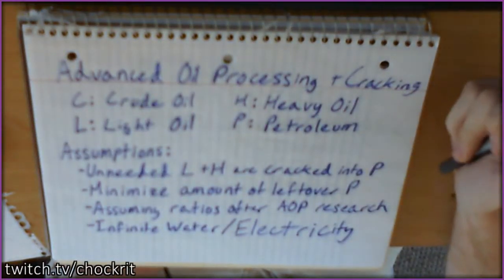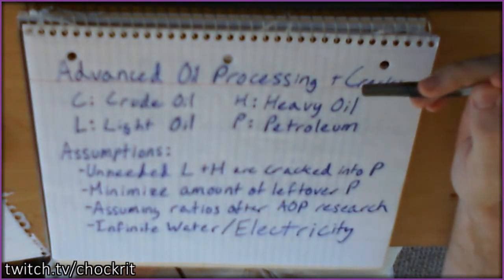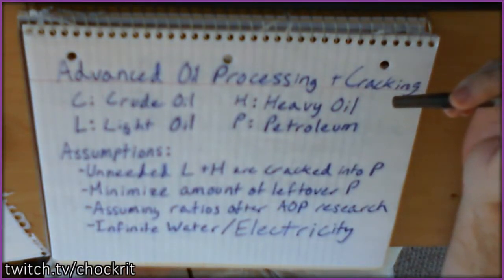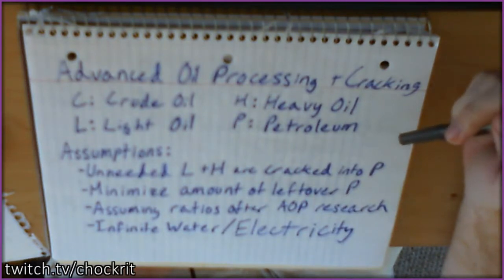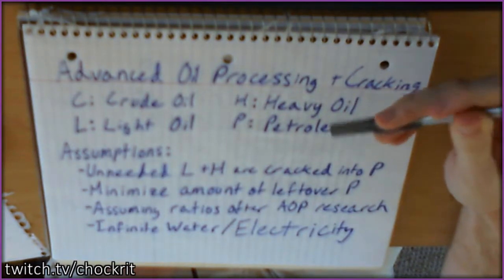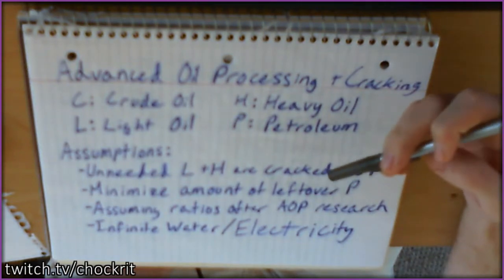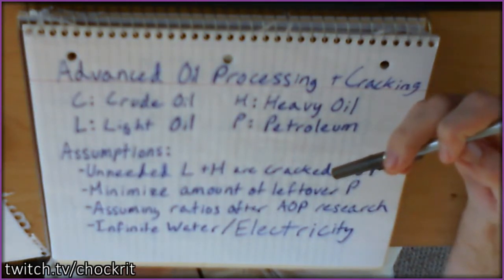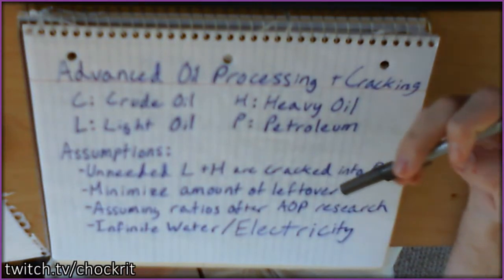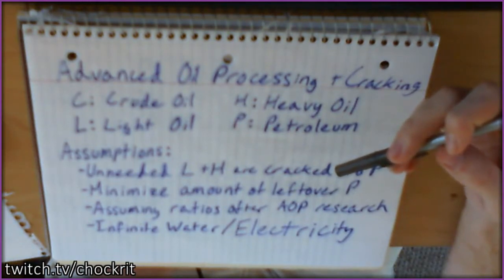Hello everyone, this is Chakrit. What I have for you today is I'm going to optimize advanced oil processing and cracking in Factorio. This stems from me wanting to optimize the number of assemblers I needed and the amount of raw resources I need flowing in — I was working this out in an Excel spreadsheet, which is easy to do for all of the solid items in the game.